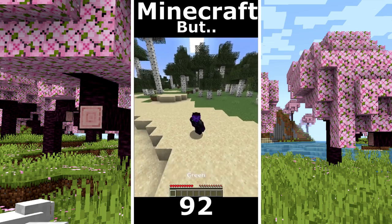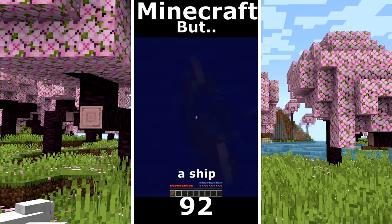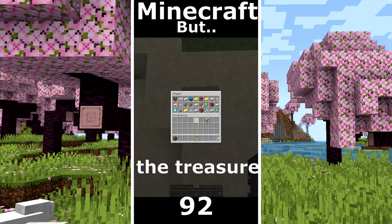Minecraft but I can't touch green. I took some wood. I make a boat. And my strategy is to explore the ocean. I found a ship. A treasure map, some food. Back to the spawn. And there is the treasure with diamonds.